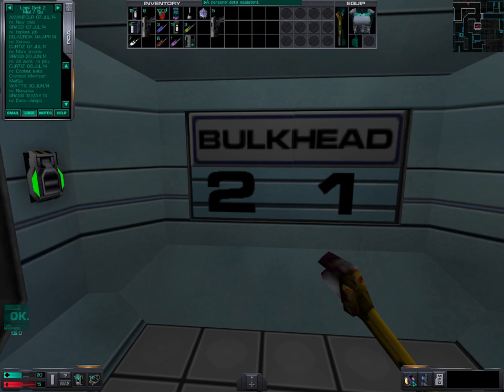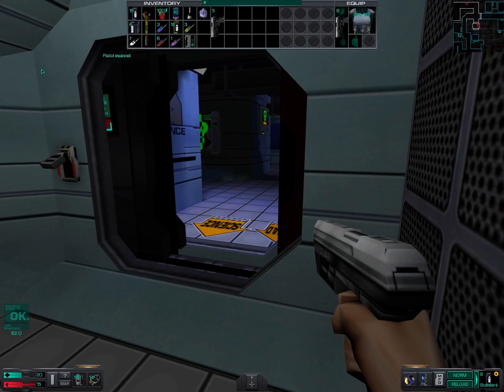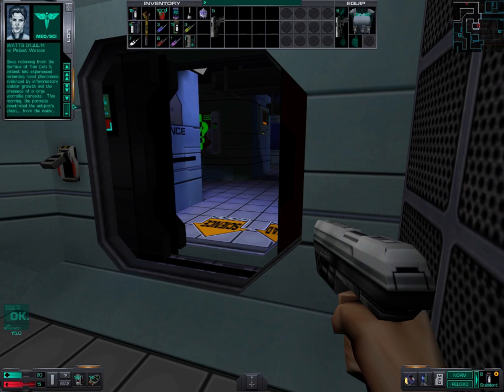These are two logs from Dr. Watts. Since returning from the surface of Tau Ceti V, the patient has experienced numerous novel phenomena, evidenced by inflammatory nodular growth and the presence of a large worm-like parasite. This morning the parasite penetrated the subject's chest from the inside and attached itself to the subject's forehead. If I remove it, it could kill the kid. If I leave it... Final diagnosis: it's the hell out of me. I'd love to refer this to Midorsky at CDC, but unfortunately he's 67 trillion miles away.